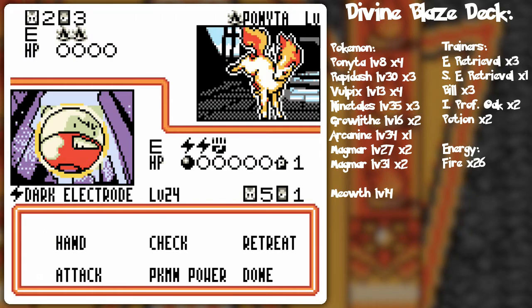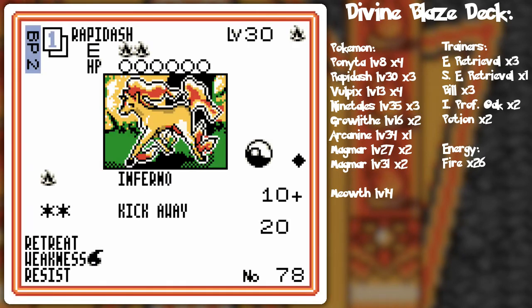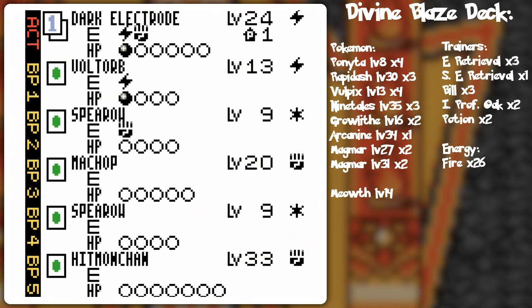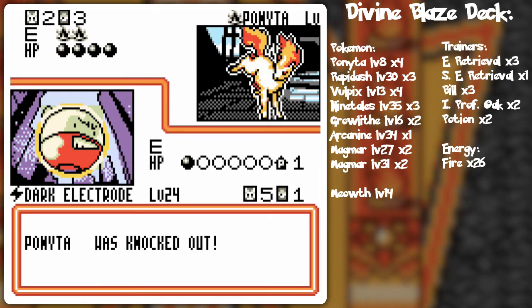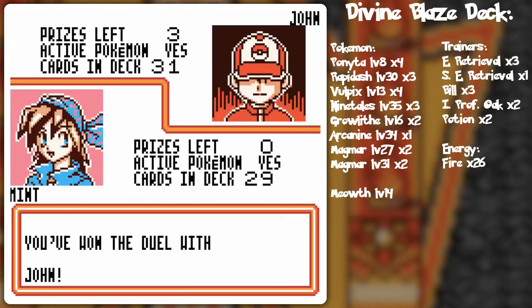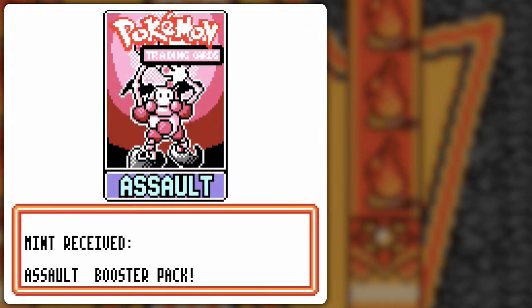I'm talking a lot about Rapidash but it really is the only major threat right now. I need to use the energy bomb — I'll put down the Voltorb. Wait, did I just select the fighting energy? Yeah, that's just the energy cards. I'm putting so much thought into this even though I win anyway. He didn't really utilize the Rapidash after I forced the switch — quite interesting.